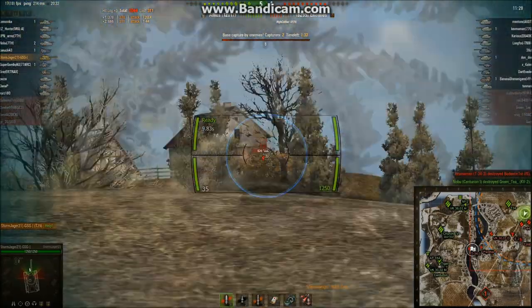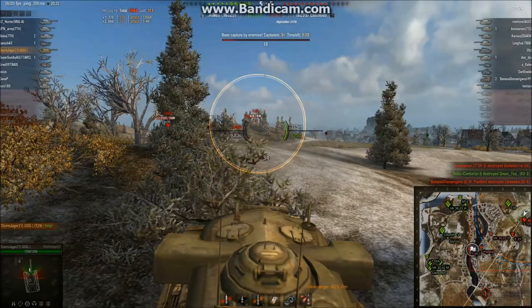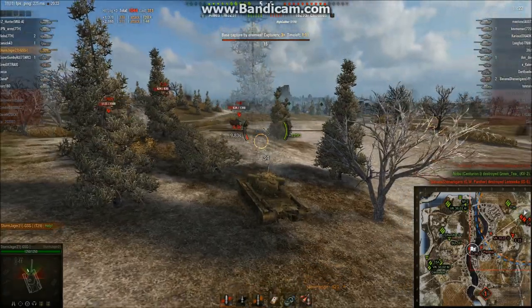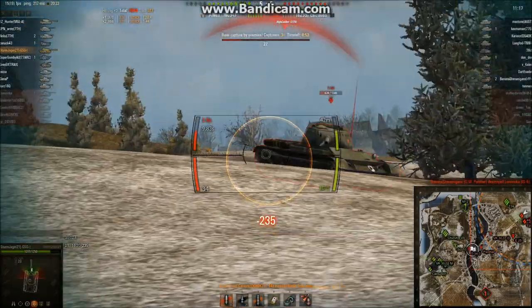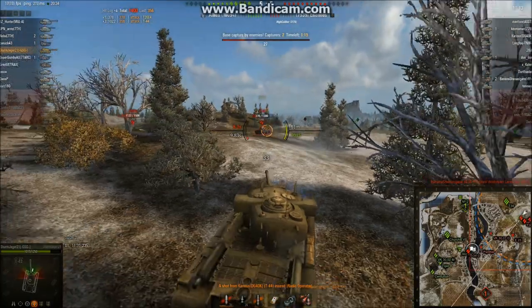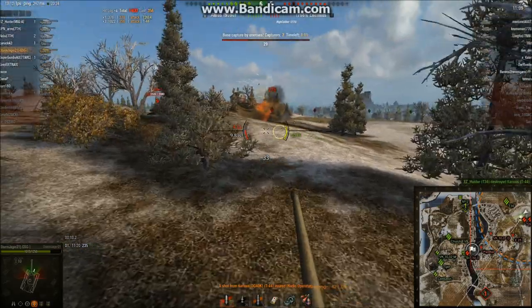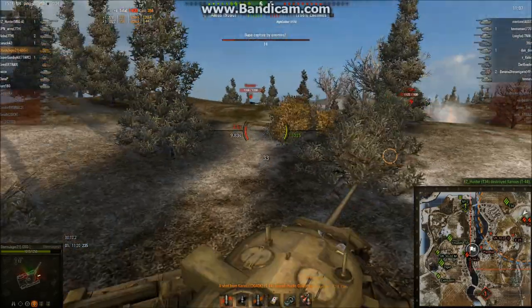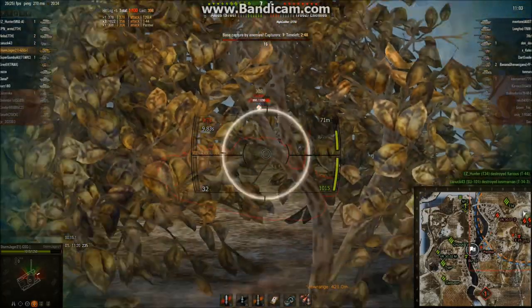One of the biggest weaknesses of the T29 is that faster, more manoeuvrable tanks can get around it, putting shots into our side while we can't reload. I find this one suffers from that more than some other tier 7 heavy tanks. The T-44 has been taken out by the T-34.